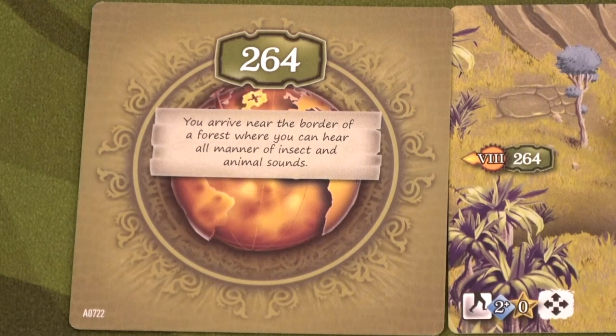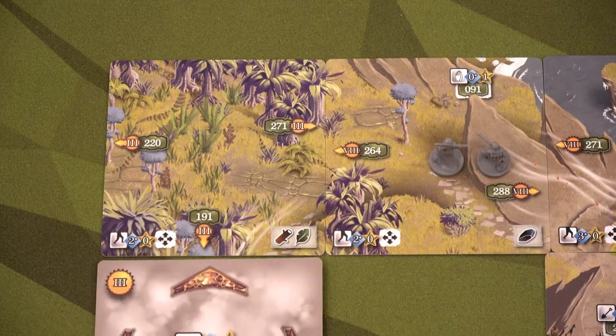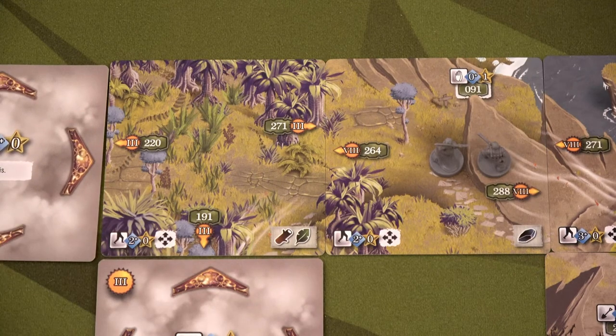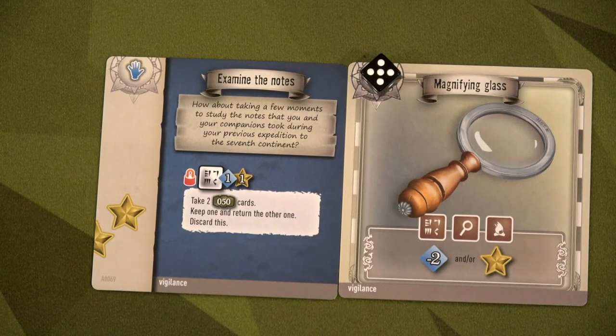We arrive near the border of a forest where you can hear all manner of insects and animal sounds. This is starting to look really cool! We're changing regions now — we're putting out type-three adventure cards. What are we going to find next?